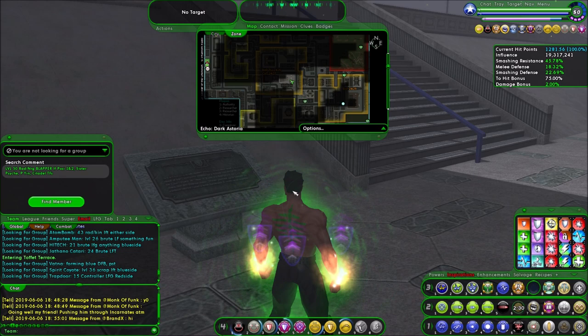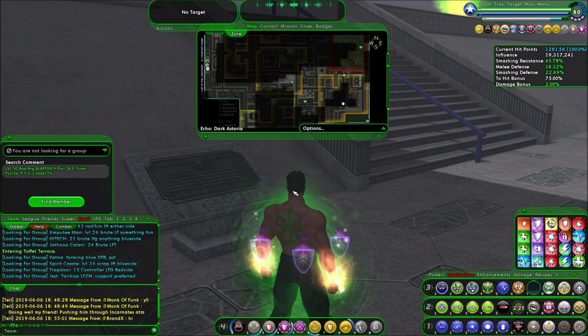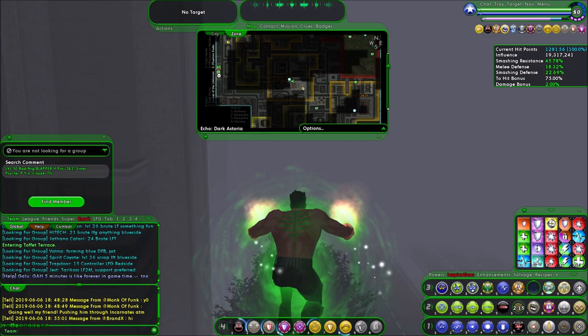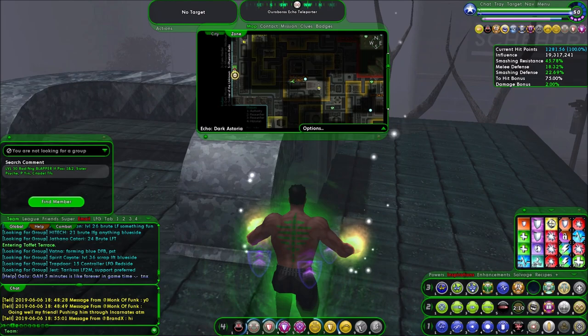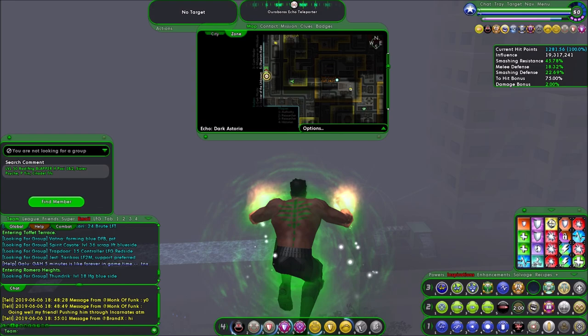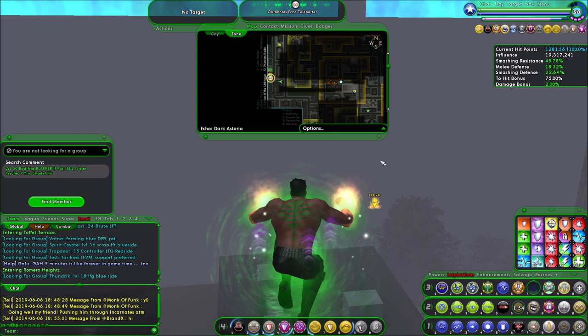Is there anything I need from here while I'm in the area? From exploration badges — Steel, Skyway, Kings Row twice, IP once, Echo Galaxy. It looks like Echo Galaxy City is one we'll want to hit as well while we're in Ouroboros — we'll go do that one to have it out of the way. But that's the one you need from Dark Astoria. Everything else will be in the normal zones, except this exploration badge which is in the Echo of Galaxy City. We're going to do that next.